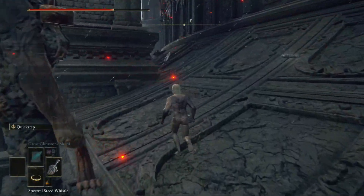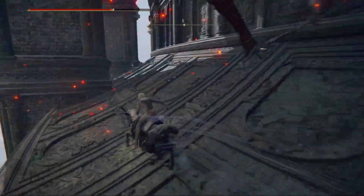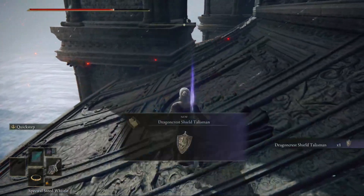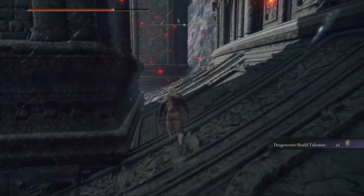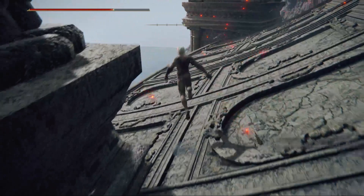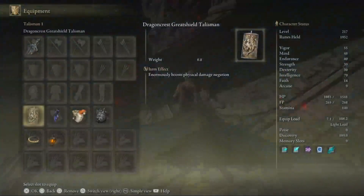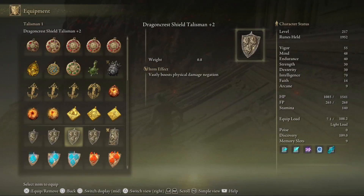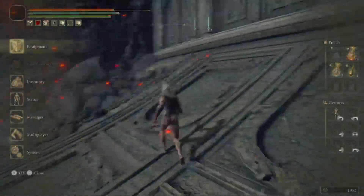If you're a completionist and want to get all the secrets, there you have it. You also get the Dragon Shield Talisman from here — that's the base one, but if you're a new player you're definitely going to want that. Later on you'll get the +2 version and then the Dragon Crest Greatshield, which does even more damage.